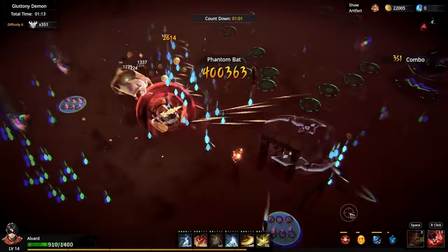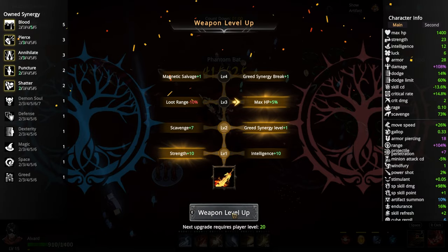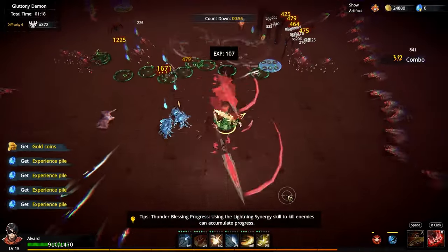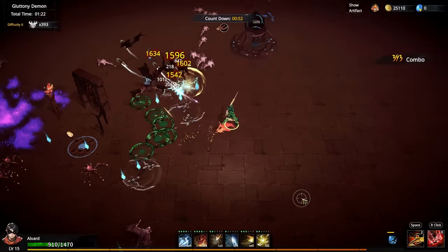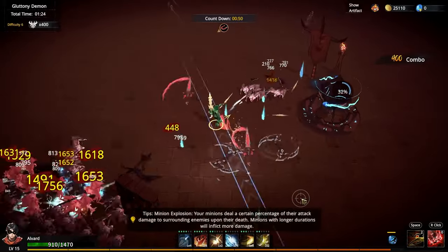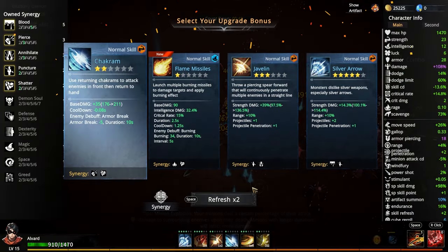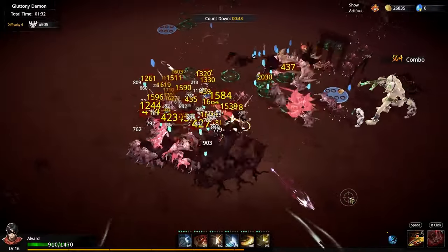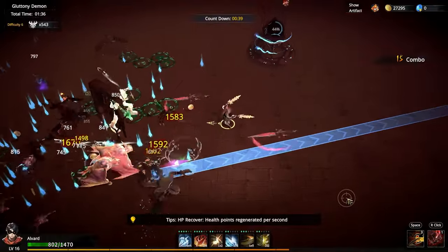Thank you very much. We have some knockback too. Whirlwind Strike. Max HP plus 5% — absolutely. This is a fun weapon to play around with. Killing these guys. Shockum definitely — Shockum is really good when he gets steeple. Oh look at that, we're critting too. Oh, got hit though. That's not good.